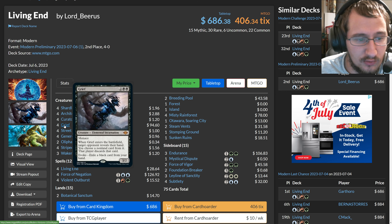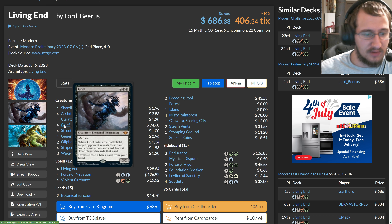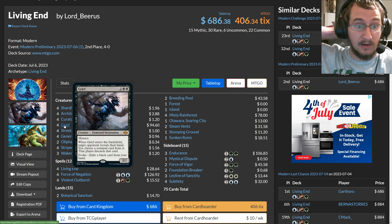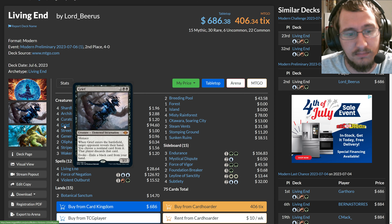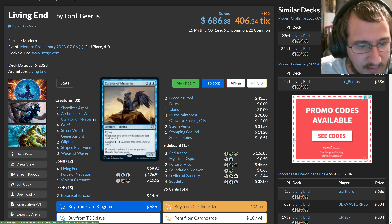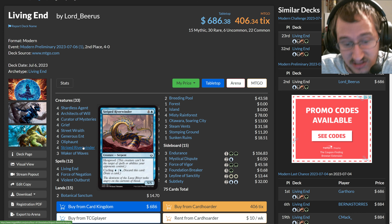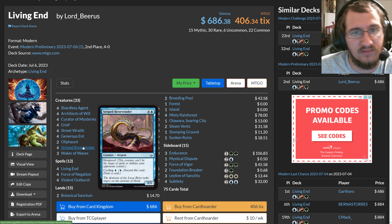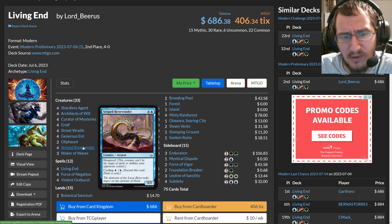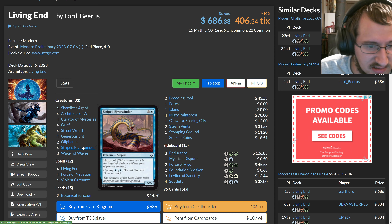Of course, you have the usual suspects. You have Grief, which you can pitch to essentially Thought Seize your opponent on turn one — get rid of a Force of Negation, a Counterspell, a Chalice — something that could interact with your plan to cast a free Living End. You have Curator of Mysteries, a really efficient 4/4 Flyer, and Stripped Riverwinder, one of the hardest cycling creatures to get rid of — it's hexproof and being a 5/5 is pretty big when most of the format is casting Bowmasters, as it takes multiple creatures to gang up and take the big Serpent down.